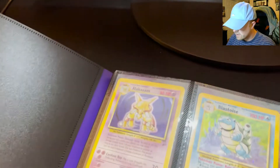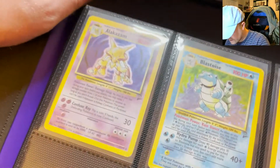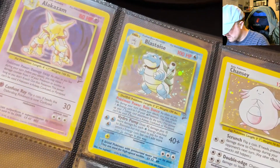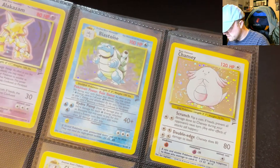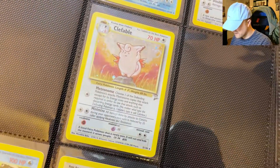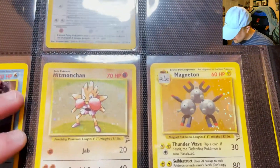We have my Base Set 2 Alakazam. A beautiful Base Set 2 Blastoise — I love the holographic on these. Chansey. You can see a nice swirl down in the corner. That Blastoise is very, very nice. And I'm glad mine looks like that. Clefable, which I just recently got for Base Set 2. Gyarados, Hitmonchan, and Magneton.